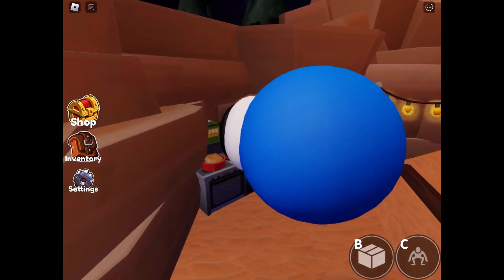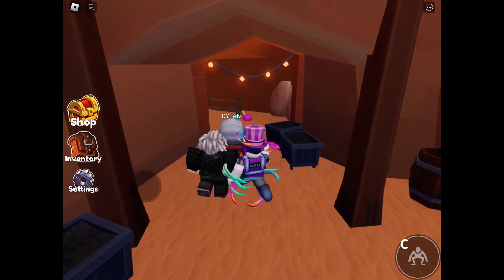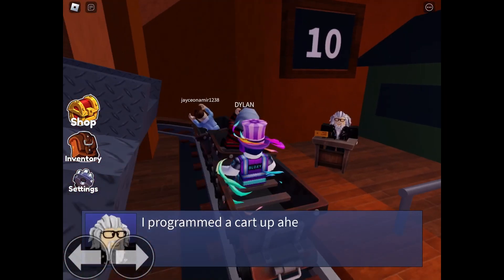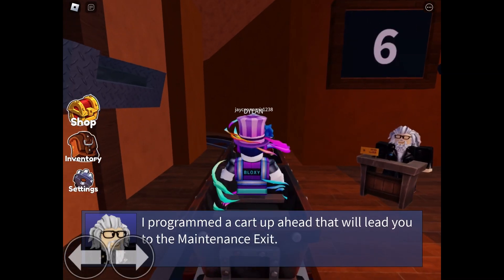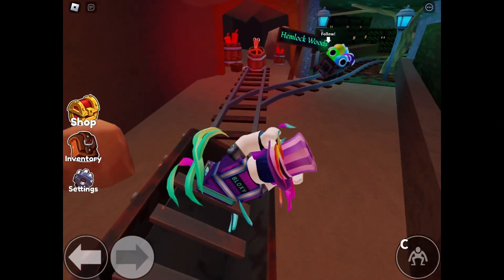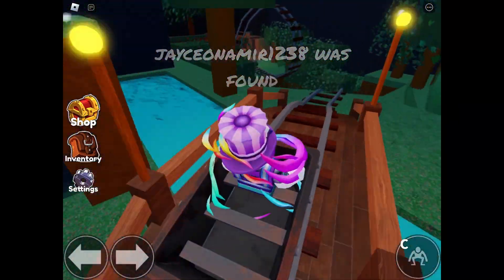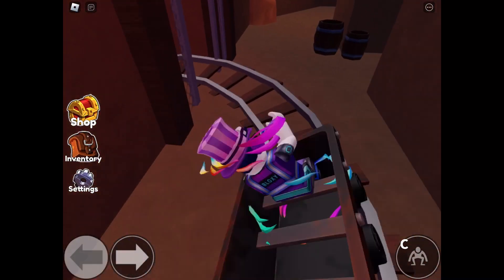We get to go to the most fun part of the game — the roller coaster. We say goodbye to the old man, but I'm pretty sure none of this matters since he's not going to be important in a future chapter. Now this roller coaster sequence is actually kind of cool, although I feel like there should have been something else, like an obstacle course while leaning our bodies to dodge, but I digress. It's cool anyways.